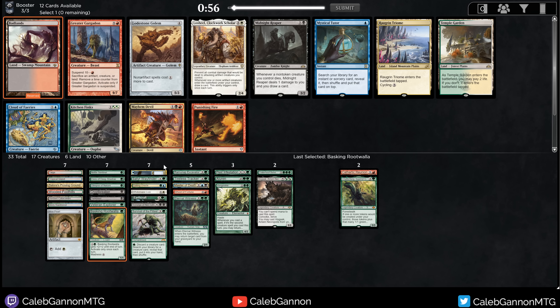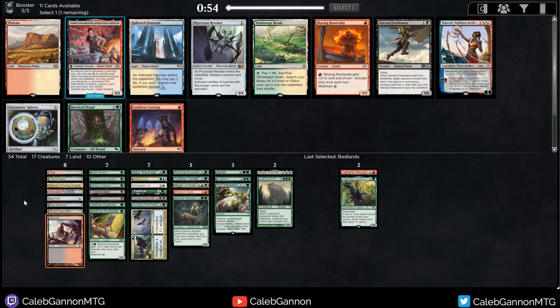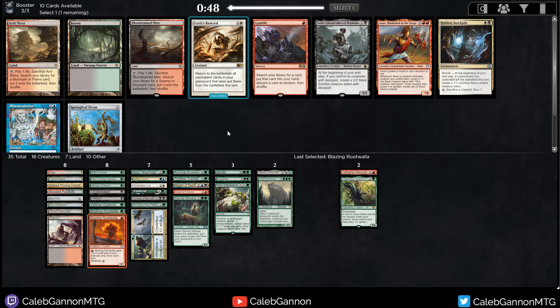There's a Badlands. Badlands, Punishing Fire, Mayhem Devil, Cloud of Fairies is kind of cool. I think Badlands as a fetchable untapped black source is kind of nice. Greater Gargadon can do some stuff. I'll just take the Badlands. Blazing Root Walla — I like that one. We have some Root Walla chains now. I would give so much for a Bazaar of Baghdad.